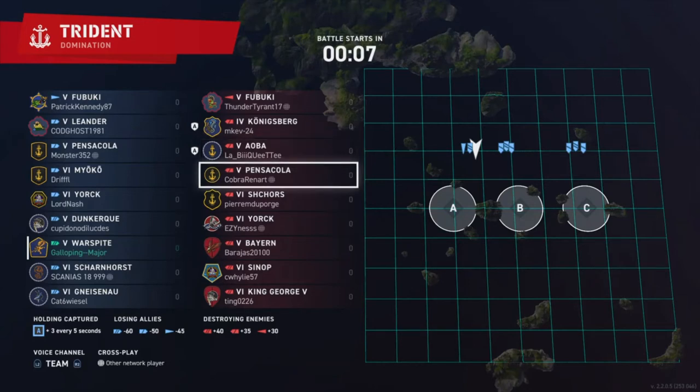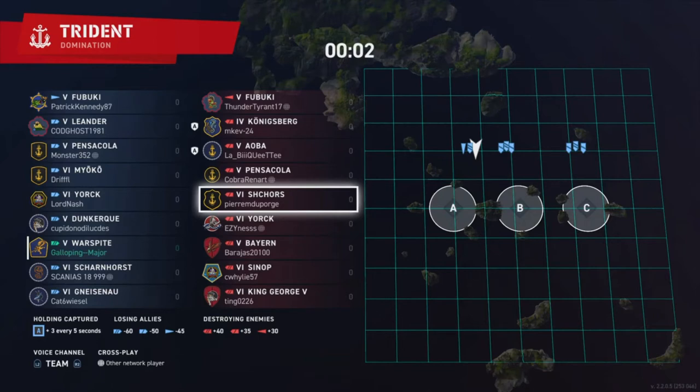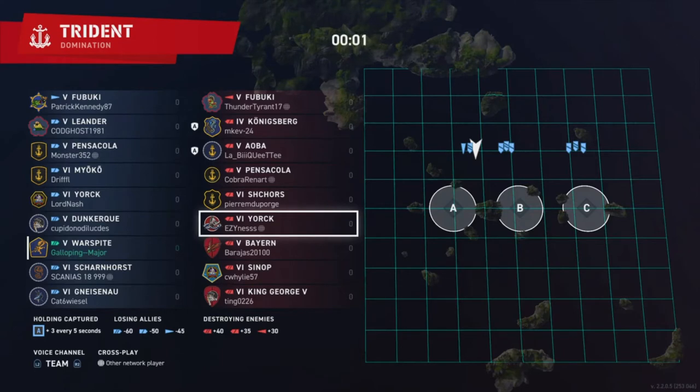Pretty much any destroyer at tier 5 will be able to stealth torpedo apart from the Mahan and the Ganevoi. Looking at the cruisers: the Königsberg is tier 4 and will be quite weak. The Aoba is going to be harder to put down — she's got thicker armor, better guns, and Japanese torpedoes with decent range. The Pensacola has a good number of guns; she will be able to throw HE at you and even stick AP into your broadside for a couple thousand at a time, but she has a big citadel and will be easy to pick off if she doesn't play it right.